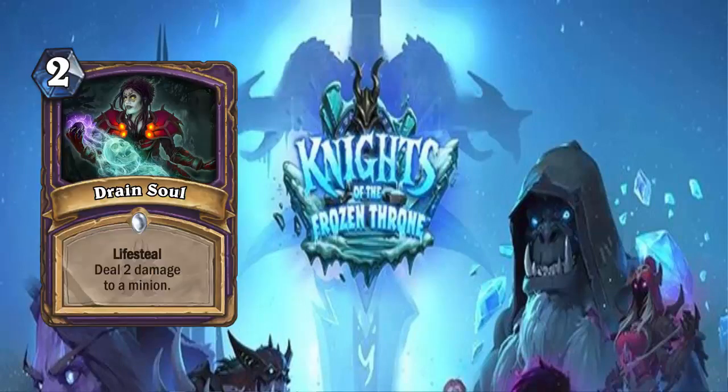We're going to Drain Soul — a 2-cost Warlock spell with Lifesteal that deals 2 damage to a minion. You can buff it with spell damage minions and get more health back. This is a very good spell — I think it will definitely see play and it's actually pretty strong. It will become a standard card in Warlock and is definitely going to see a lot of play in the upcoming meta. I don't want to say it's meta-defining because I don't think it's that strong, but it will be seeing a lot of play.